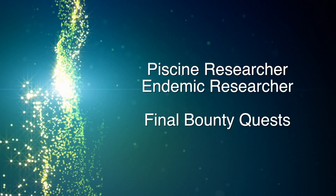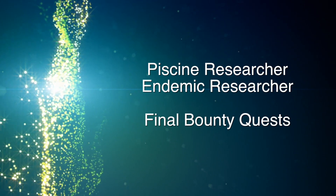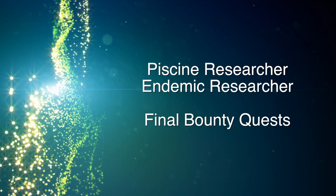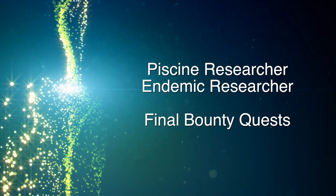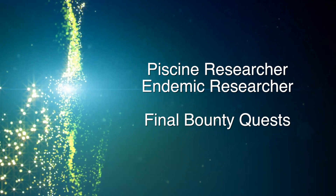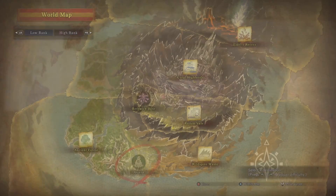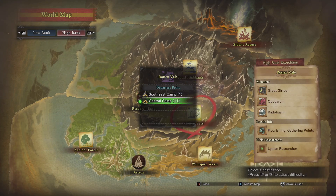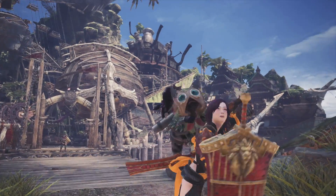Hey guys, this is Gaijin Hunter. I wanted to do a quick guide on how to complete the Pissing Researcher and the Edemic Researcher's final quest. These will have you hunting for the Ancient Fish and the Phantom Bird. These both will unlock achievements, so if you like those, you'll be very happy to get achievements and trophies, and it also allows you to complete their quest line, so great for completionists.